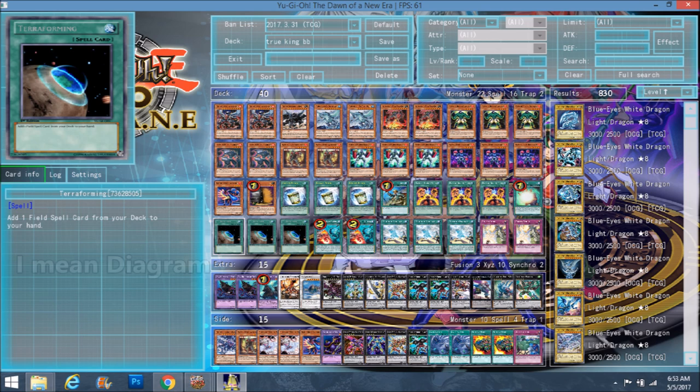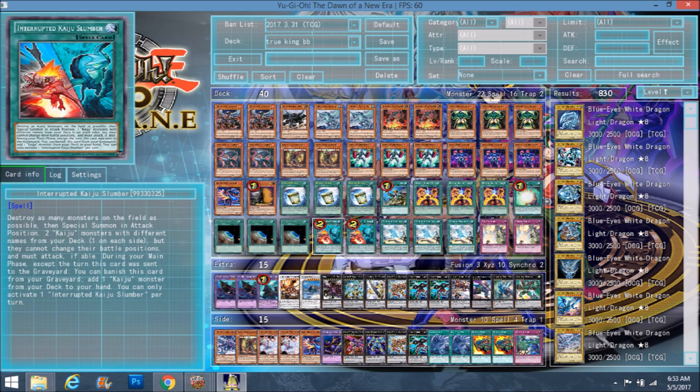Triple Terraforming. As you can see, we have triple of this expensive card right here, and double Kaiju Slumber. You can either pop this with Draconic Diagram and then search a Kaiju next turn if you're going first, or if you're going second you can just use it straight off the bat — it's kind of like a Dark Hole. They get a Gamsiel, you get the Sticky String Kaiju, and then you can go into your plays without worrying about your opponent's monsters. You just basically Dark Hole the field. That's why it's at two.